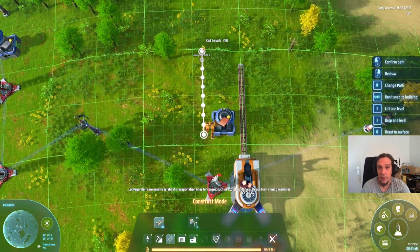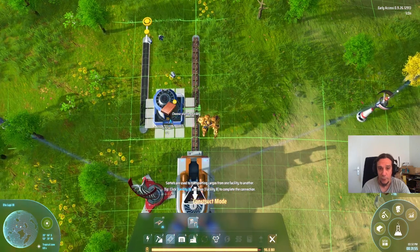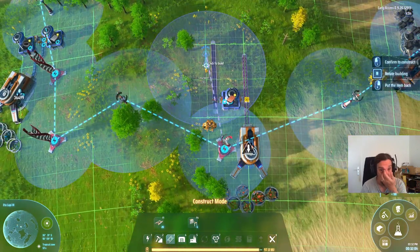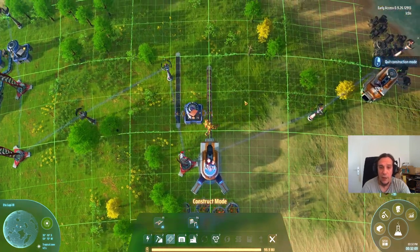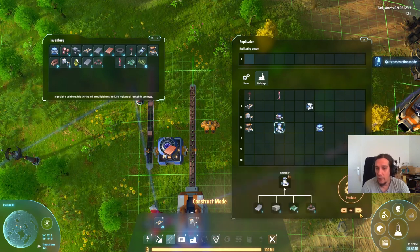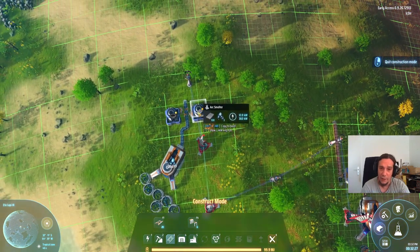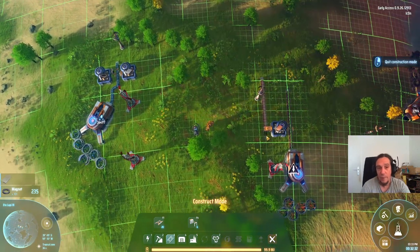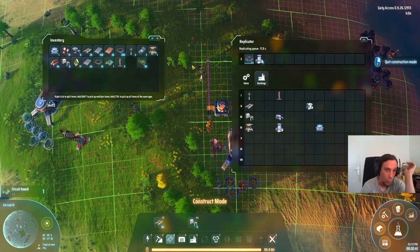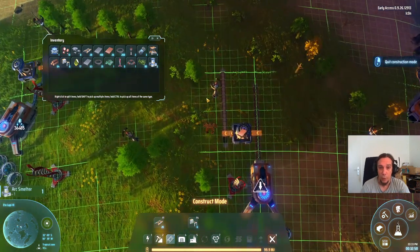We're going to slap down conveyor belt on the output side and connect the sorters — click the belt, connect to the machine, then click the machine and connect to the belt. The smelters need power, so we'll put down some Tesla towers to cover the entire track. Then we can shift-left-click and multiply the setup easily. We're running out of smelters though, so let's handcraft a couple. In the early game it's obnoxious to handcraft a lot, but these smelters are already the first step in the right direction — we no longer need to handcraft ingots manually.